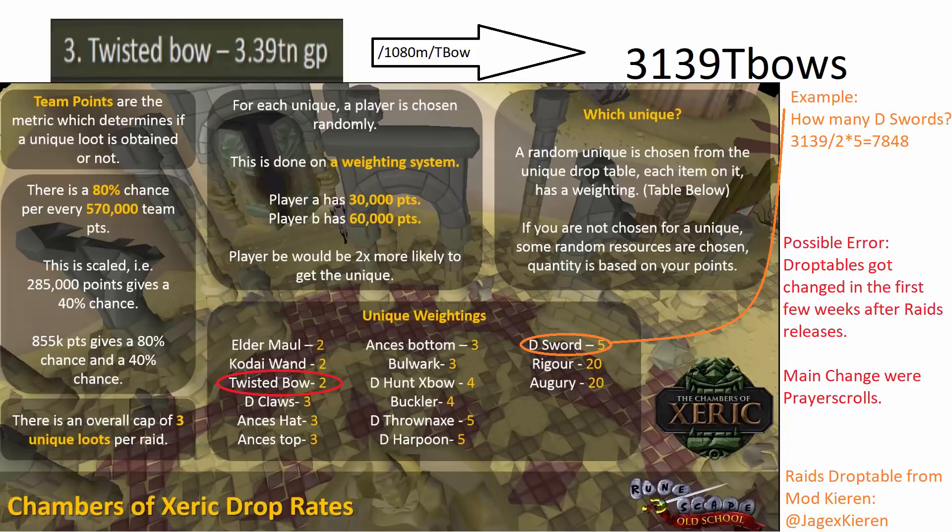Hello and welcome to a new video. Yesterday on the data stream they showed how much money in Twisted Bows there is in game, and from that number you can actually evaluate really accurately — more accurately than ever before — how many of all raid items there are in game. Because Modkirin posted an image about how the raid drop table works on Twitter, I think in May or April.